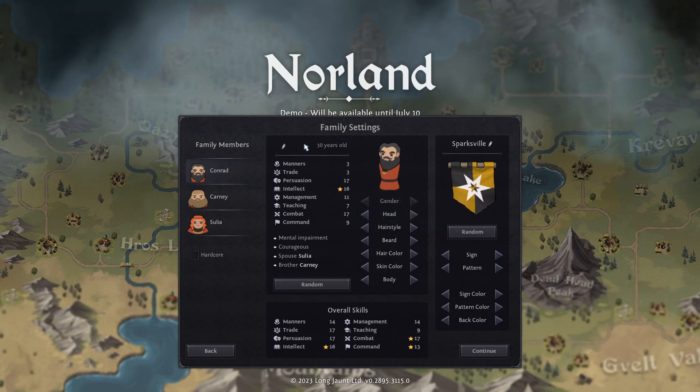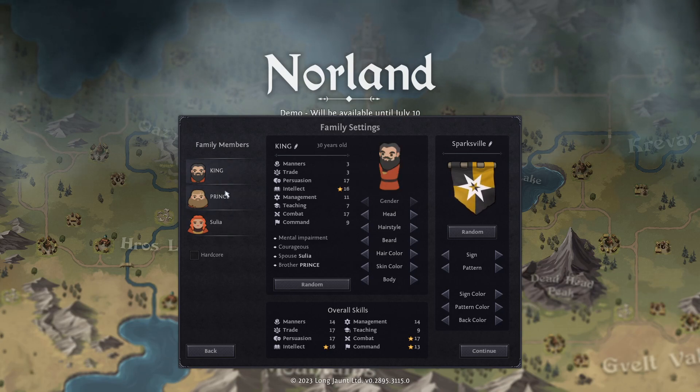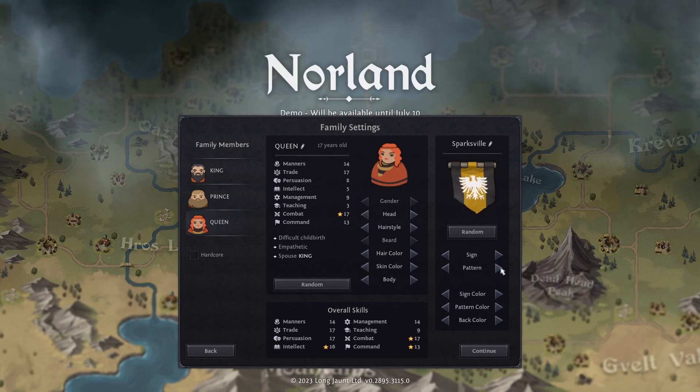We're also going to name these people. You are now king. You are prince — he's the little brother of the king, three years younger. And then we have queen. We're going to pick a name — you can't change the name in this version of the game; although you can type something in, it doesn't actually matter and does not reflect in any way.